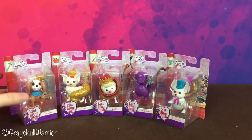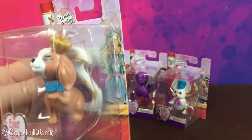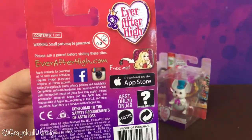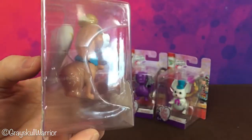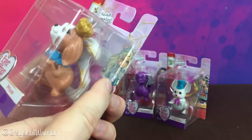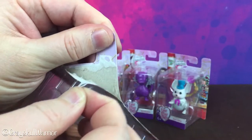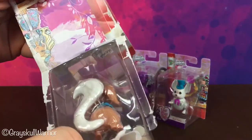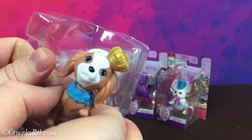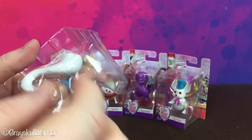So let's get these open and have a look at them. First up we've got Prince, who is Darling's pet dog. There's some information on the back. They just come in these little blister cards, which is pretty cute. There's a little tab here to pull them open. So this is Prince the dog.